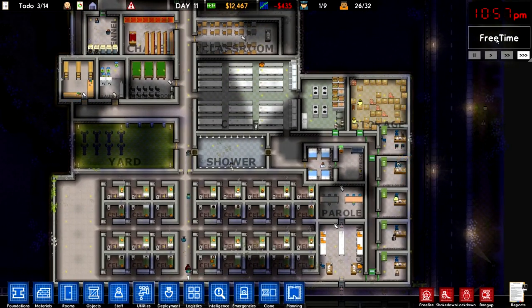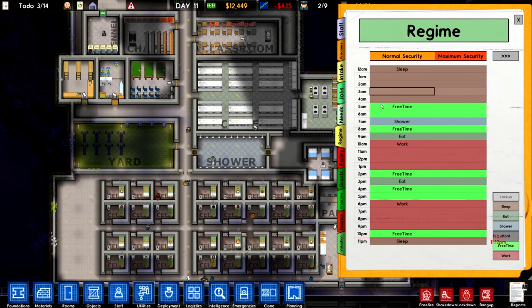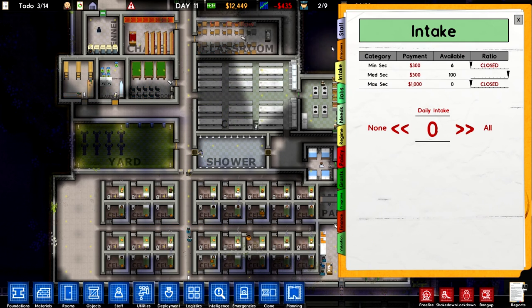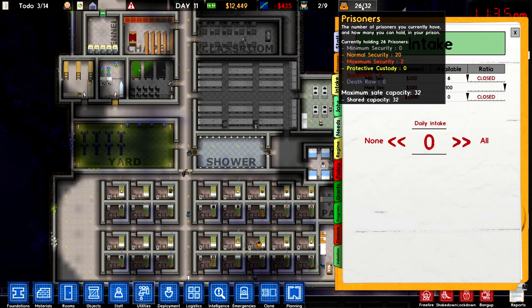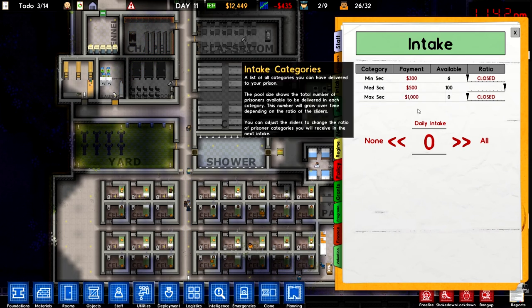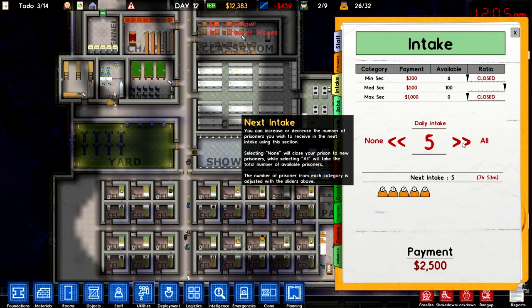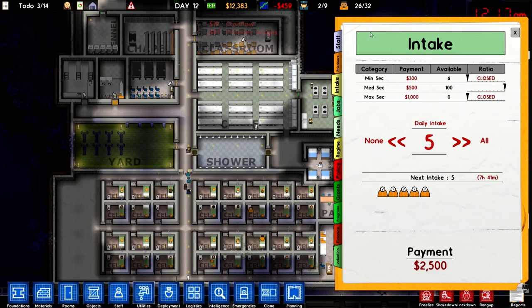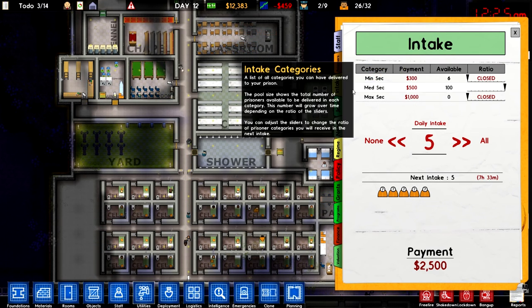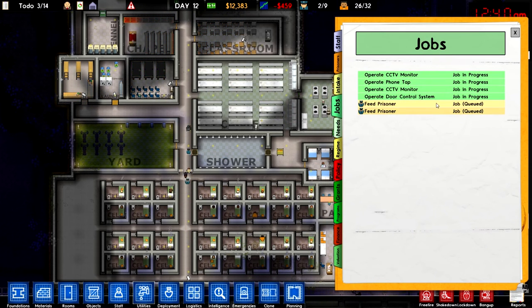What else are we doing here? It's nighttime, free time — they're going to sleep right now. We're still losing money here. We can intake some prisoners. 26 out of 32 — we can intake some prisoners actually tomorrow. Let's just intake four. Two thousand bucks — actually let's just do five. Twenty-five hundred bucks — we'll do five. We'll leave one cell open just in case something happens. They're feeding the prisoners in solitary — that's what's going on.